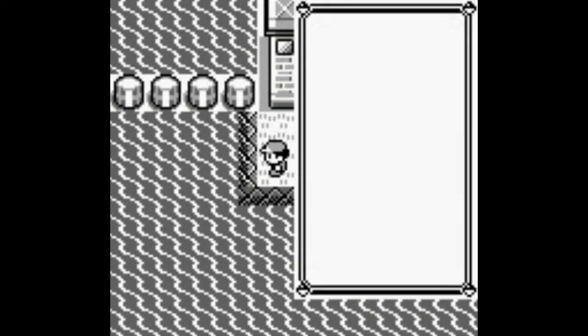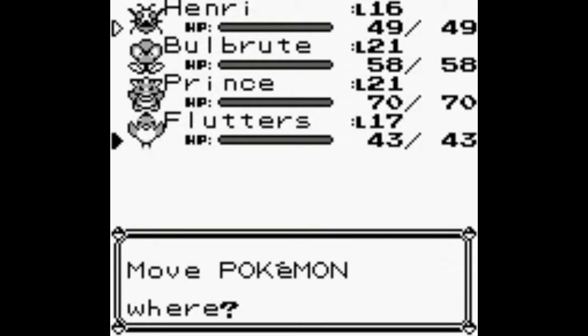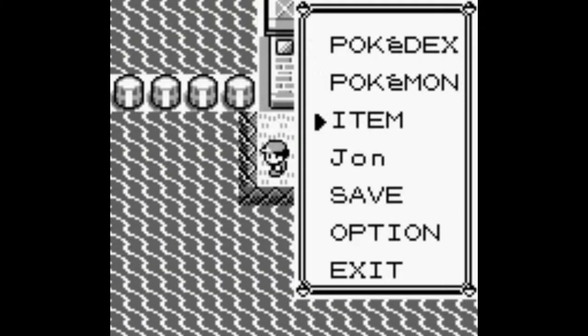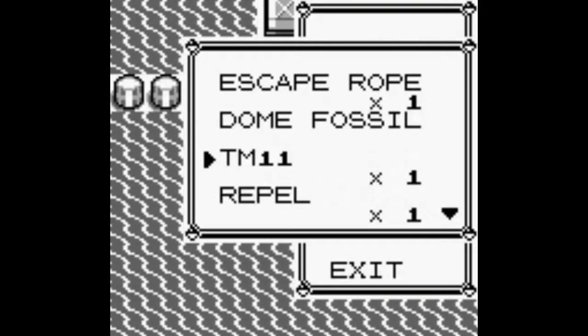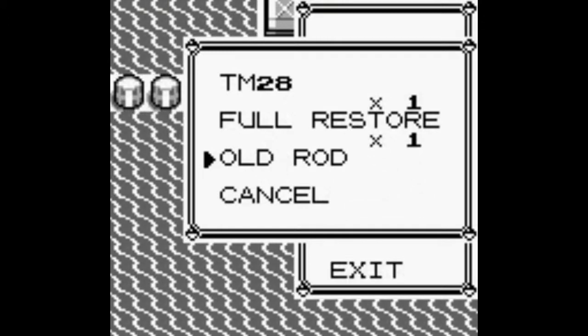Let's go ahead over here. Flutters just has three levels till he evolves, I think, so I'm going to put him up front and try to give him some experience. I'm going to be doing some fishing, guys. I might do that off-screen.